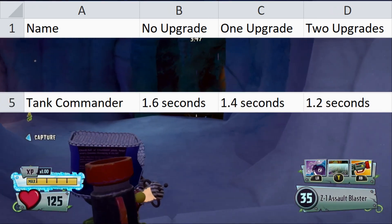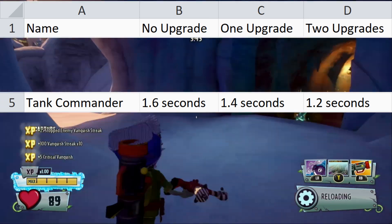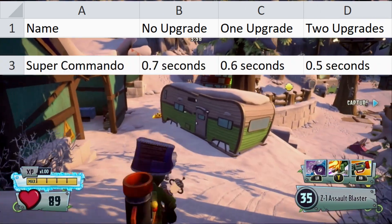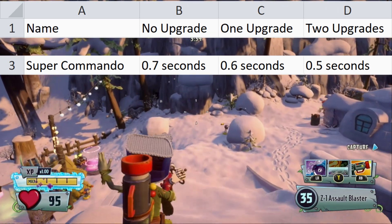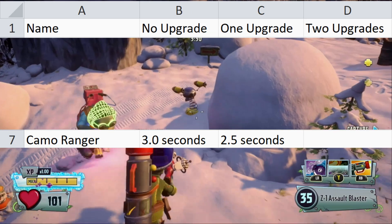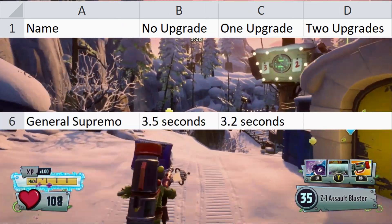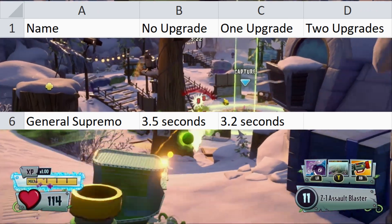Tank Commander is even faster, with a 1.6-second reload by default, 1.4 seconds with one upgrade, and 1.2 seconds with both upgrades. Super Commando was the fastest, with a 0.7-second reload by default, 0.6 seconds with one upgrade, and 0.5 seconds with both upgrades. Camaranger is slower than Foot Soldier, with a 3-second reload by default and 2.5 seconds with the upgrade. General Supremo was the slowest, with a 3.5-second overheat by default and 3.2 seconds with the upgrade.